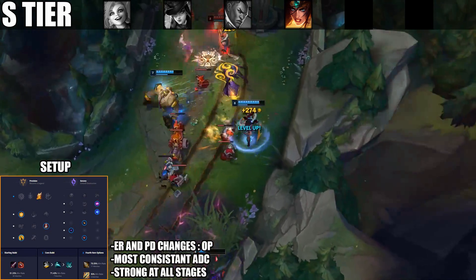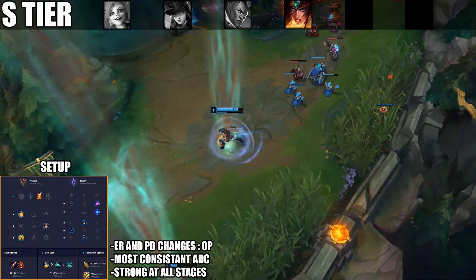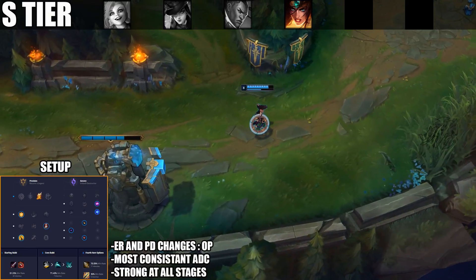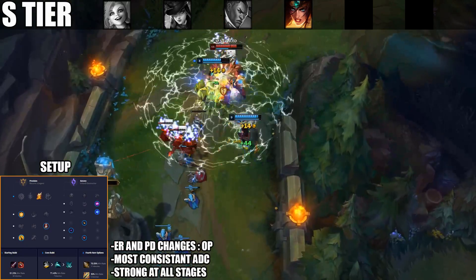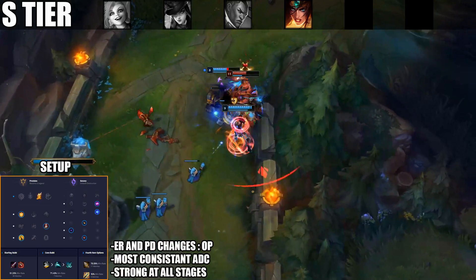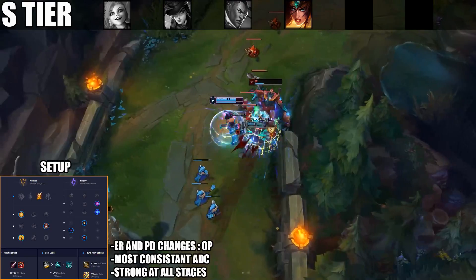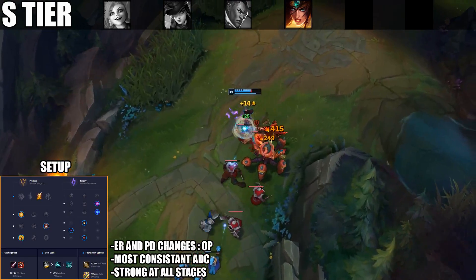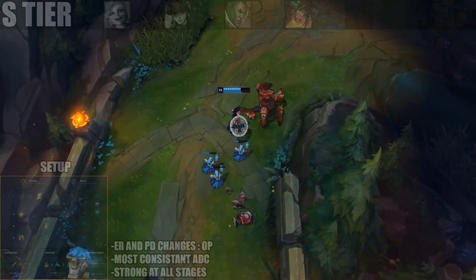Sivir is a really safe pick into a lot of the meta supports — with Thresh and Morgana being played a lot, having her spell shield in the laning phase makes it very hard for aggressive supports to kill you. Even if you fall behind a little, you can always contribute with her ultimate, providing your team the ability to engage or disengage.